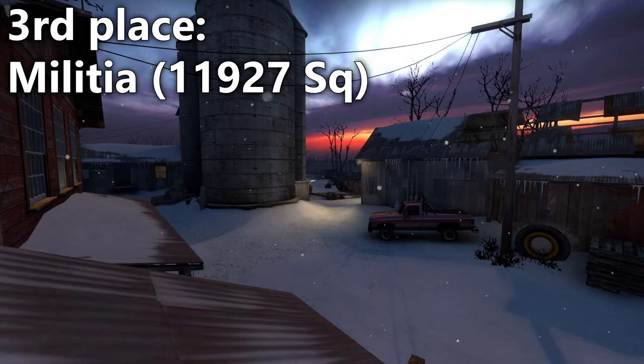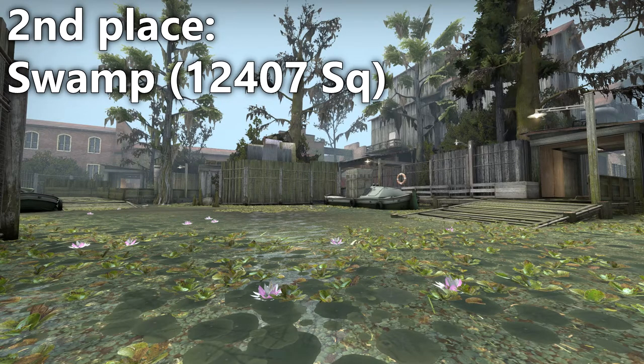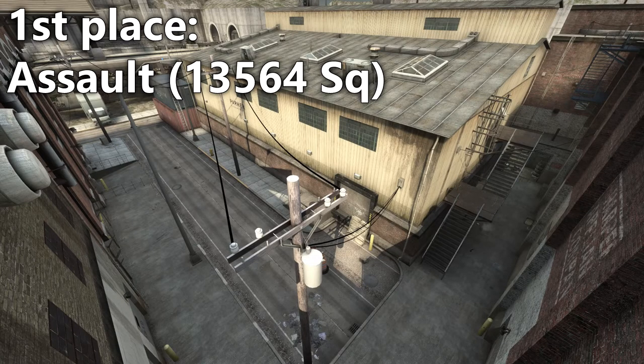Jumping up by a lot, Militia is way larger than any of the previous maps and is closely followed by Swamp. Finally, Assault is the largest casual map.